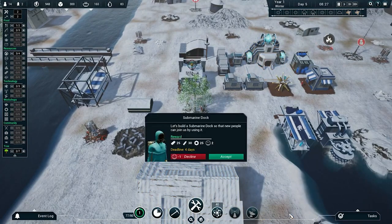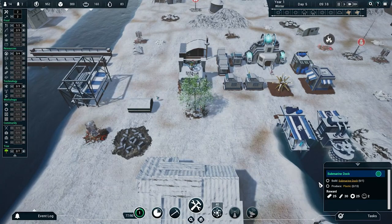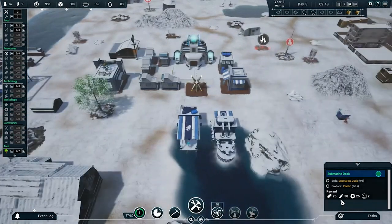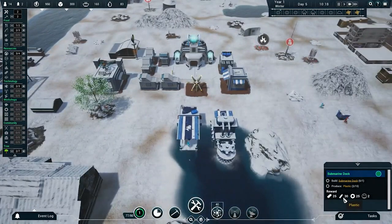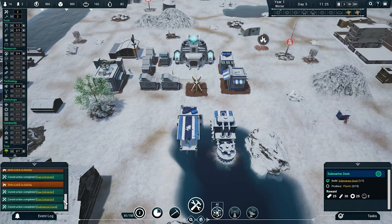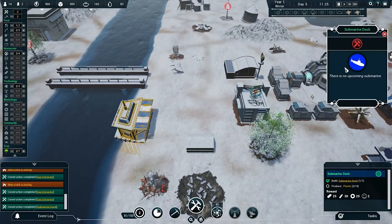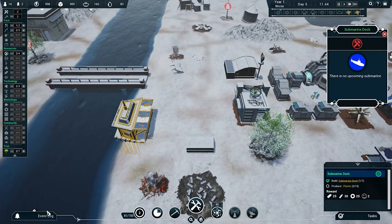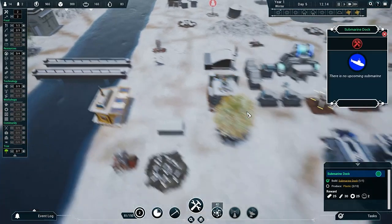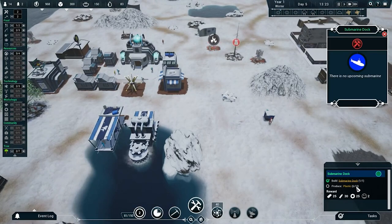New task: build a submarine dock so new people can join us, and produce 15 plastic — we're thinking the same thing. It gives us plastic as a reward — granted we need to make our own plastic first but it gives us a boost. We got our submarine dock — there's no upcoming submarine yet. I guess they just come to us. We'll make sure we fulfill the plastic component.